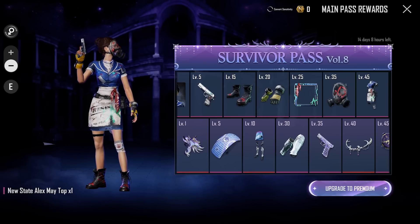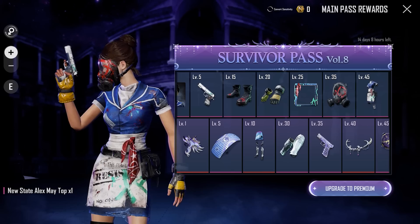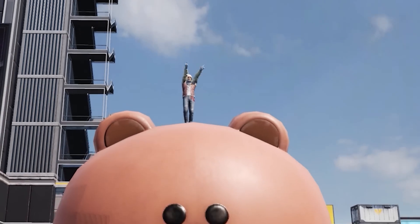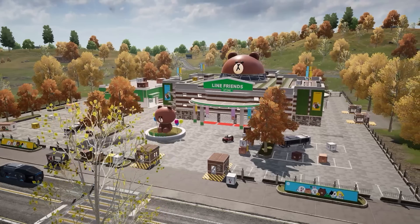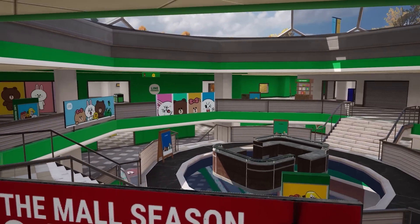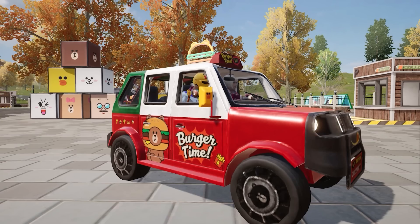Alex May from the New State faction is our newest featured character. Clear weekly story missions to obtain Alex May's outfit and appearance. New State Mobile's collaboration with Lion Friends has begun. For more updates and improvements, check out the written patch notes.